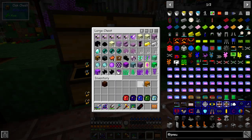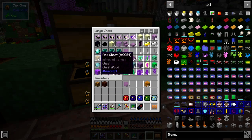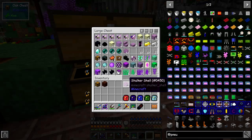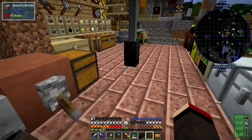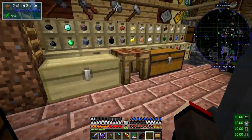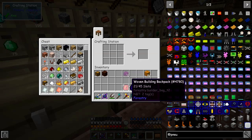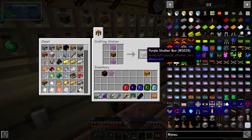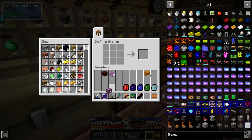We've also got all of these shulker shells and quite a few oak chests - I'd forgotten that I can actually put these together. So let's put those together to start with. If you put two shells around a chest like this, you get a shulker box - a purple shulker box.